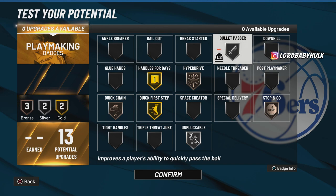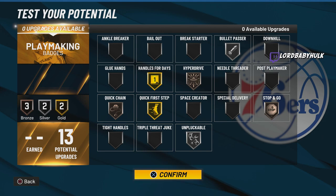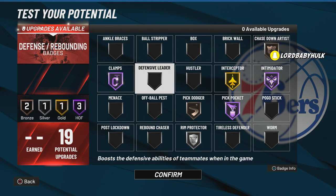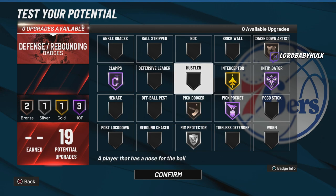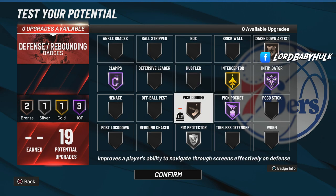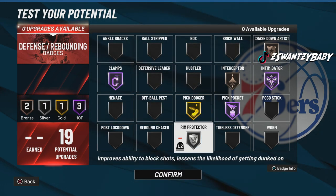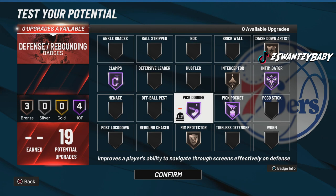Y'all let me know what badge layout y'all would do for this build. I'd probably rock something like this then switch up the badges. I think this will really be valid — in comp, people are really just ISO-ing or using screens. You could duo up and your badges will run different if you're doing screens. But if you're playing comp, people are doing pick and pops and trying to ISO. I think bronze on some of these would still be good, and if not you could do something like this. All up to you — I think this would be a nice layout.